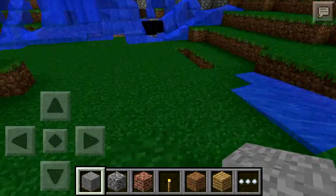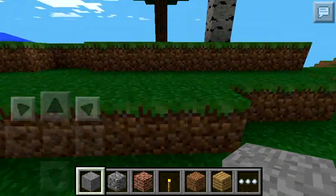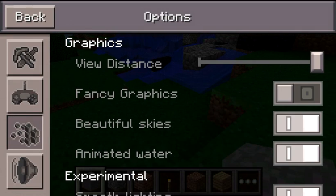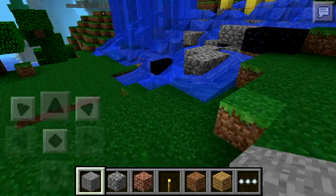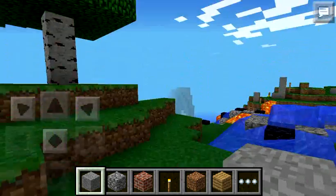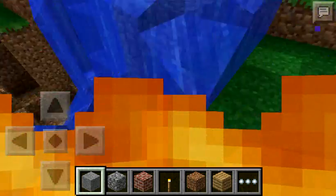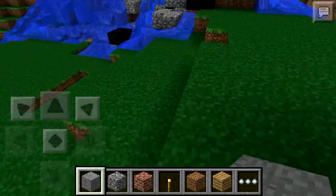Next, if you are still getting a whole lot of lag, go back to your options and in the graphics settings you're going to turn off your animated water, which will also turn off the animated lava. As you can see, water is not moving and lava is not moving either, and I am not lagging a lot.